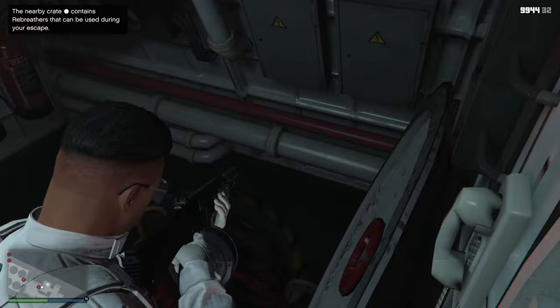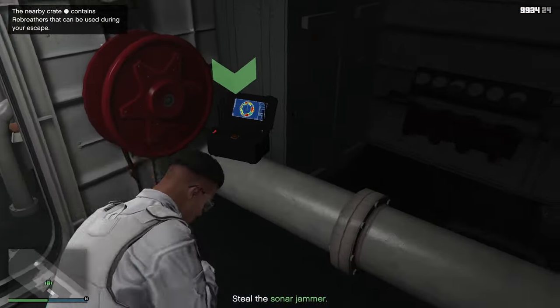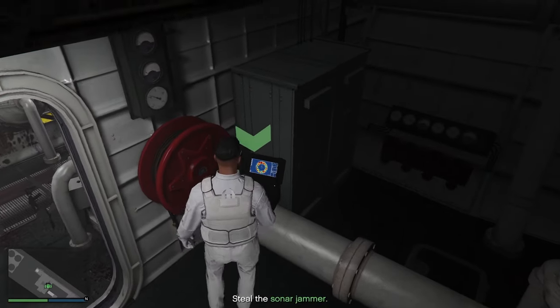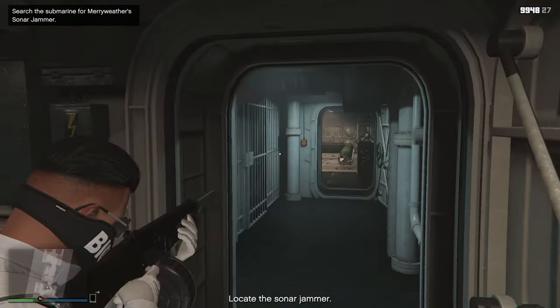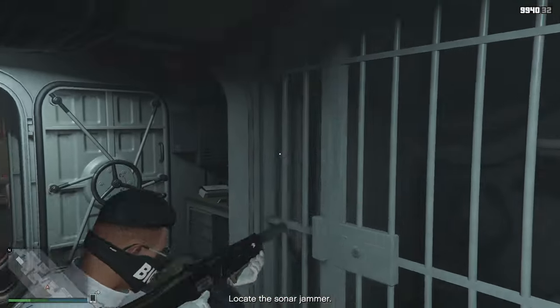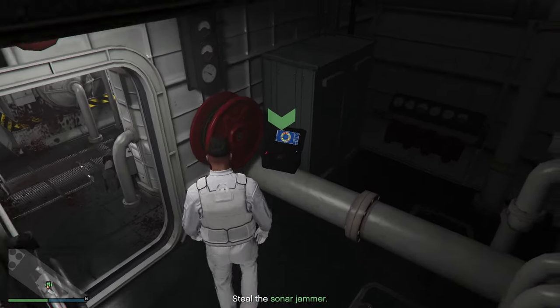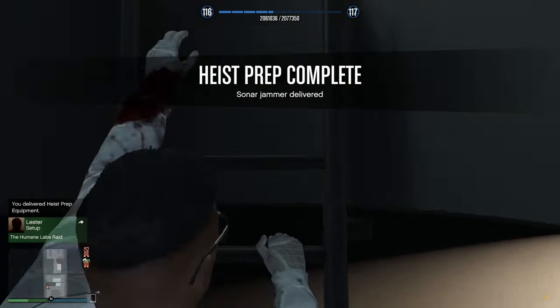Once you're inside, I recommend using your assault shotgun since it's a great weapon for close range. You need to steal the sonar jammer. There are two locations where it could be located. The first one is on the other side of the submarine in a room — be careful, don't run for the sonar jammer straight away since there's a guy around the corner. The second location is at the planning room, and the third location is the one I found mine — right over here. Once you've found yours, exit the submarine and swim back to your Kosatka from the bottom. You've completed all these setups.